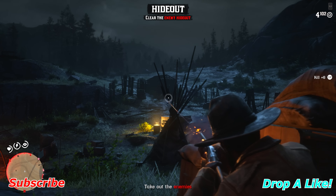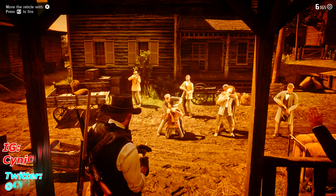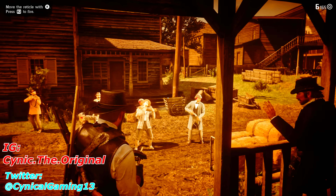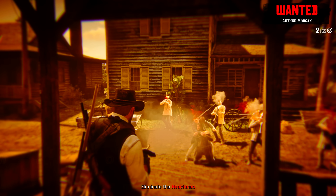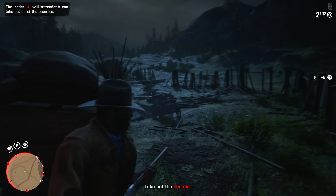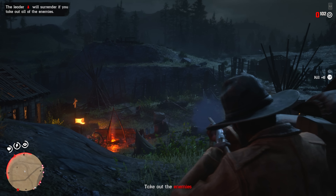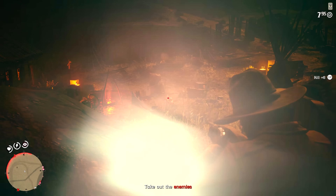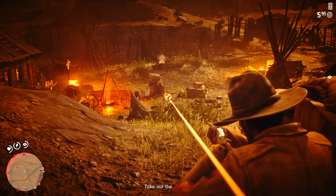Now obviously, dead-eye works very differently from multiplayer to single-player. In single-player you're able to paint targets and it slows down time, so you get that little extra amount of time to paint everybody in your line of sight before you fire. Here in multiplayer you don't have that luxury — you can't slow down time. But there are a few other perks immediately given to you that'll provide a huge advantage over other players, once you recognize them, because it actually took me a long time to realize this.